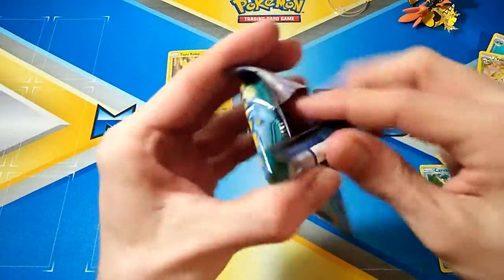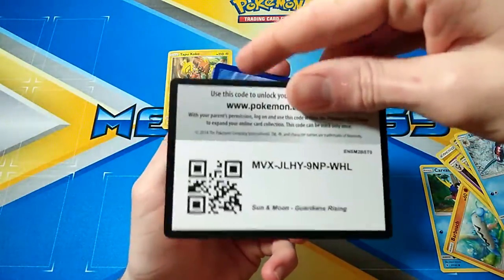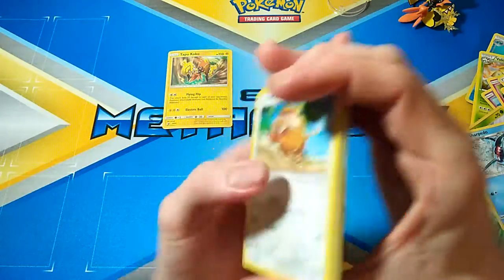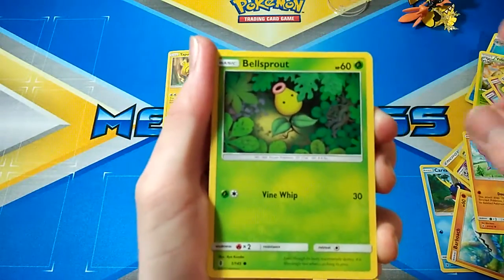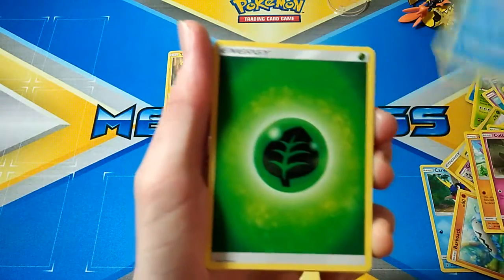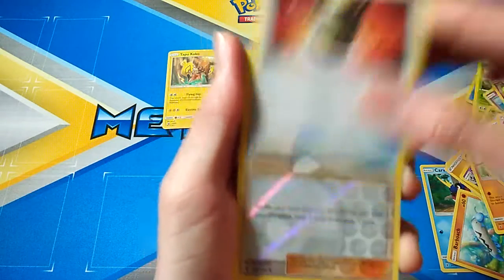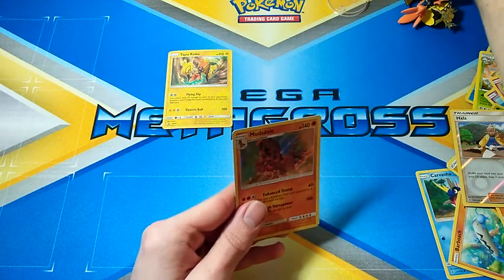Alright, can we turn it all around with this last pack of Guardians Rising? Toad, final pack — Trat, Gligar, Bellsprout, Cottonee, Lana's Sanctuary, Grass Energy, Weepinbell, Aqua Patch, Enhanced Hammer, Hala — and a Mudkip! Hollow theme saved it on the last pack. Alright!